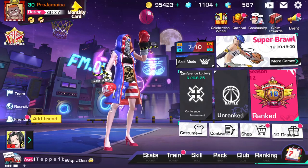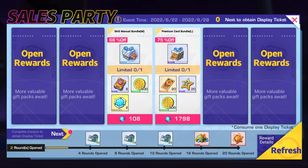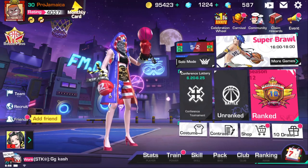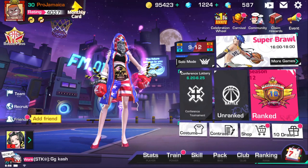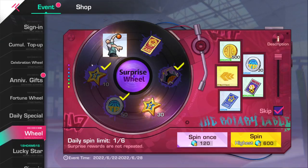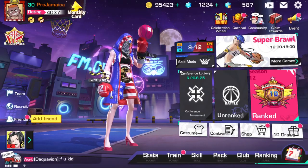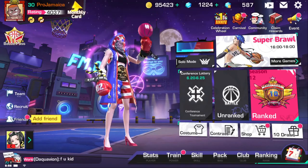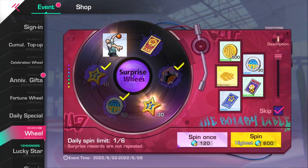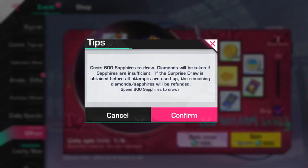I've literally gotten the last two or three all-stars using this event. But first, let's try to get this dunk trick — it's a very broken, very hard-to-guard dunk trick. I'm gonna use diamonds to do it because I don't have the sapphires right now. It costs 600 sapphires, so it'll take about 20 of my diamonds. I do have 500-something diamonds right now.